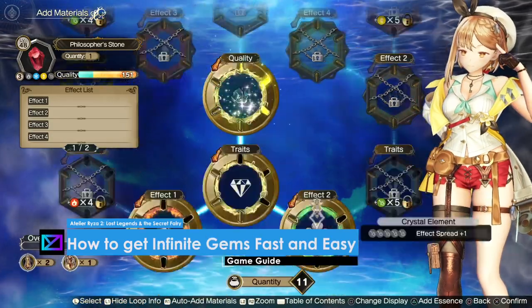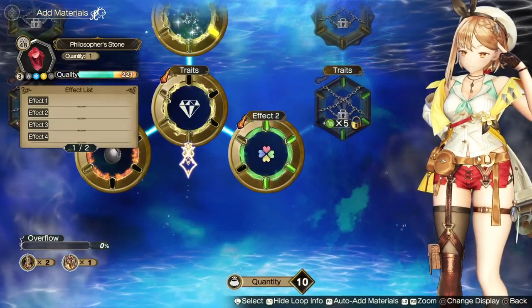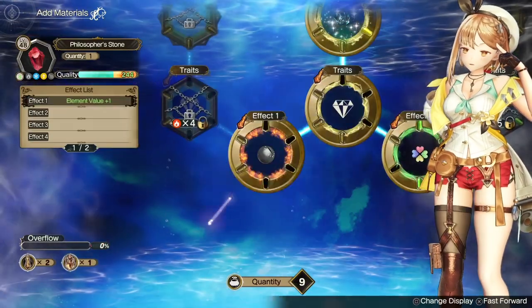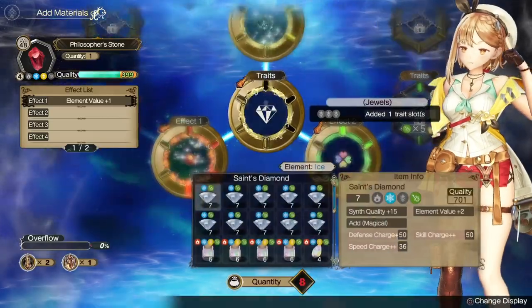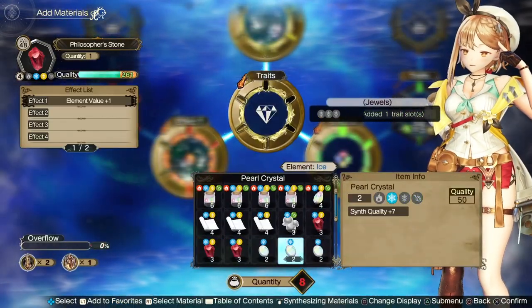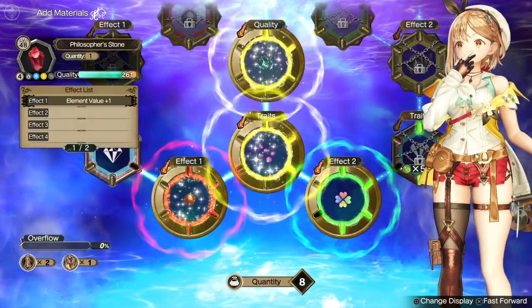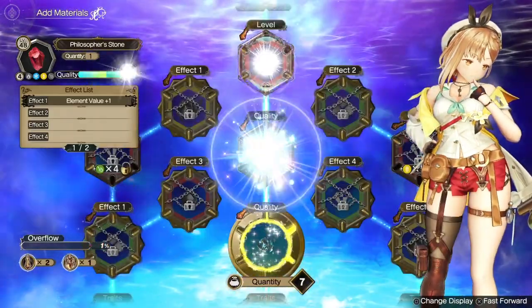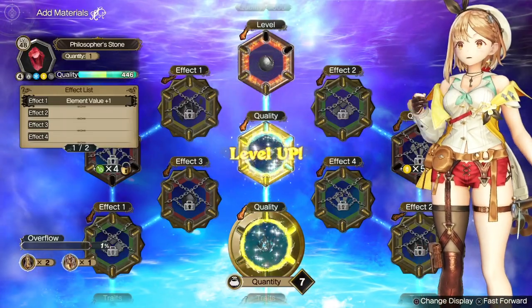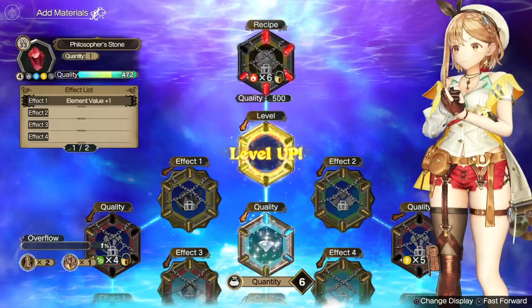Hey guys, welcome back, this is MD and I'm gonna show you how to get infinite gems fast and easy in this game. This is actually late in the game and I need a lot of gems to duplicate my items instead of just finding and creating them over and over again. I want to create them once, then duplicate them so I will never run out and never have to go and search. This is why we need a lot of gems.